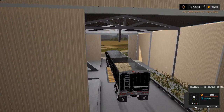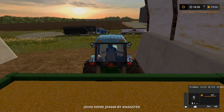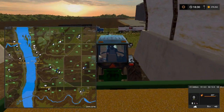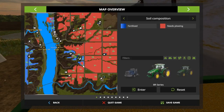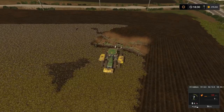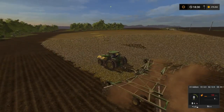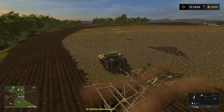Somebody's blocked by an object already. J-Metal 797 is blocked by an object. I only had one worker hired. How is he blocked by an object though? Something's getting wrong with this map.